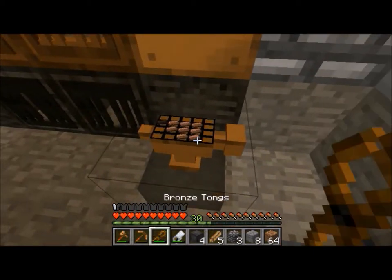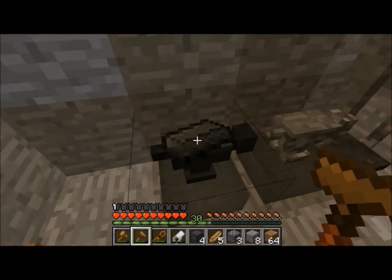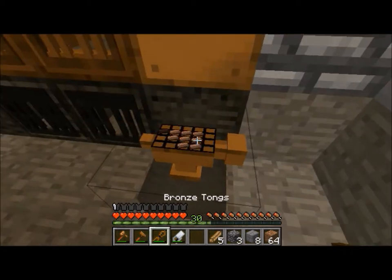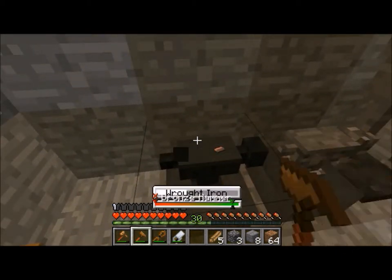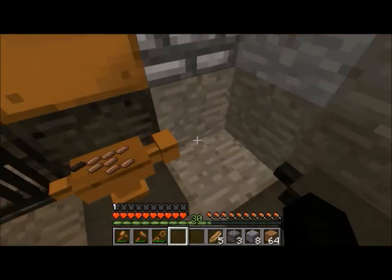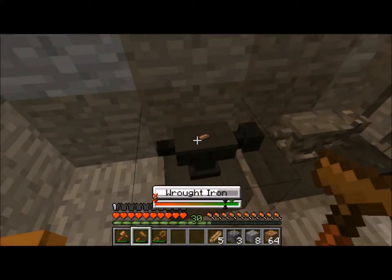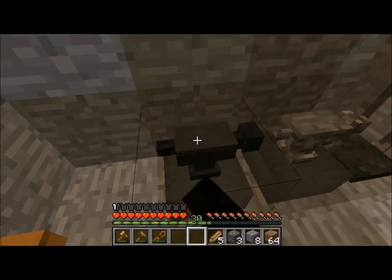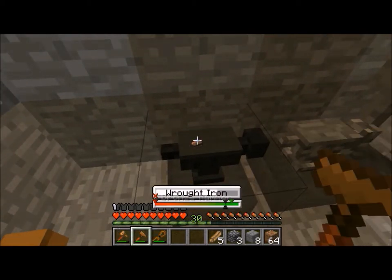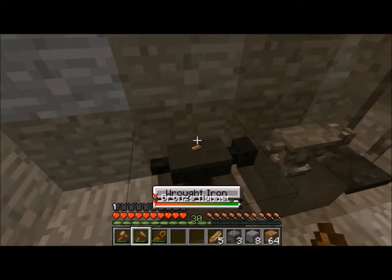What a trip hammer does is it can forge basic recipes for you so you don't have to deal with it — like it can forge ingots out of little pieces, it can forge ingots, it can forge wrought iron, stuff like that. Come on, let me grab this. Here's my hammer — yeah, it's pretty much just like making an ingot, and you actually don't even need the tongs because it's not heated anymore. I gotta stop trying to use the tongs — that's kind of stupid of me.